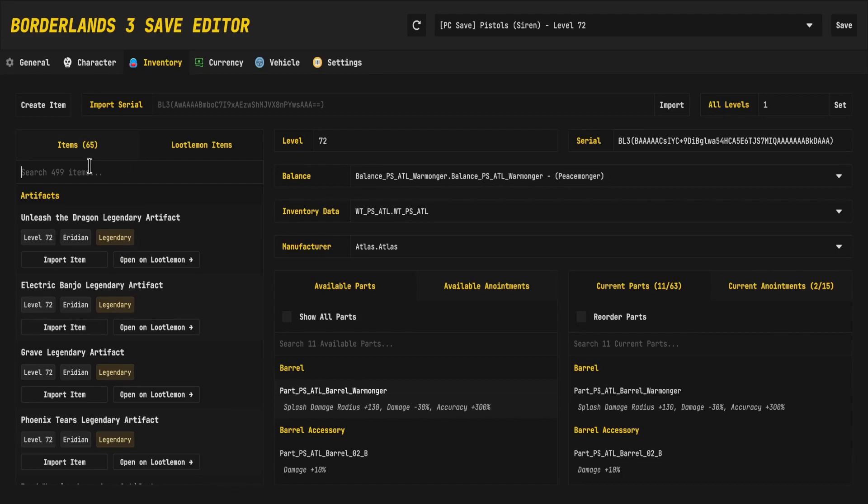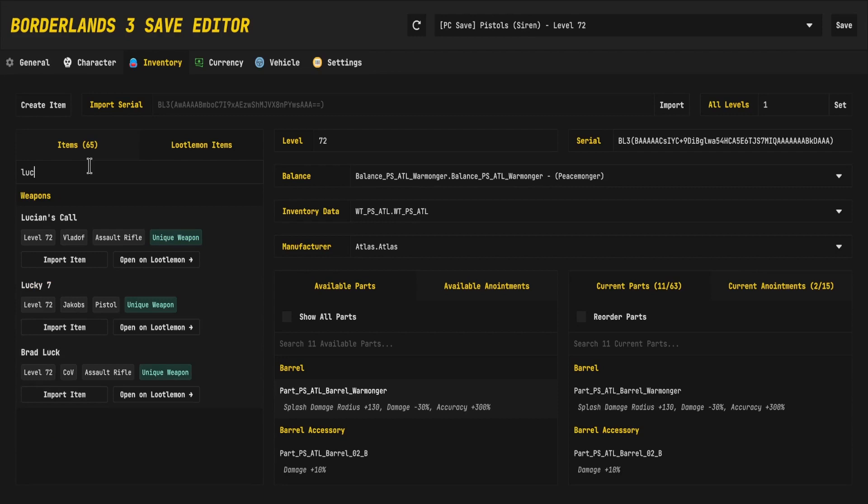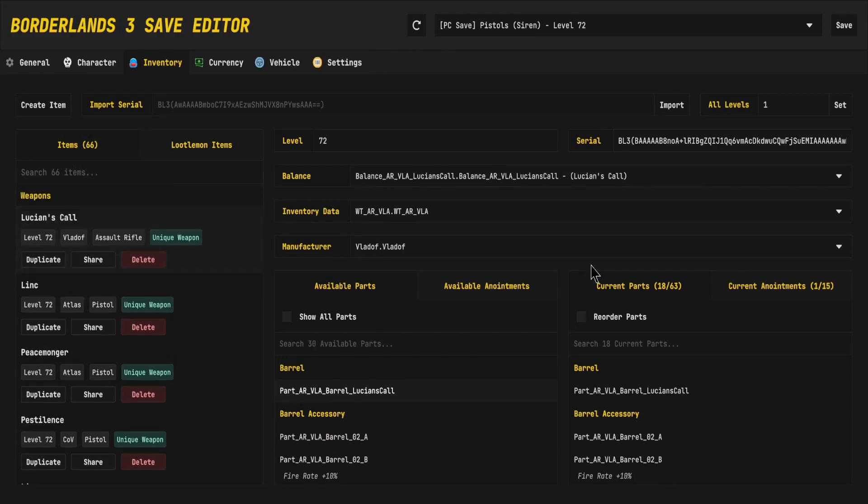You can also create your own weapons from Loot Lemon. All you have to do is find an item or weapon that you want to add — say we wanted a Lucian's Call — all we'd have to do is import the item and now we have it.